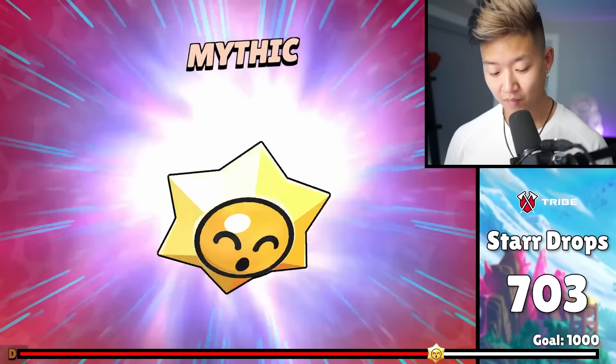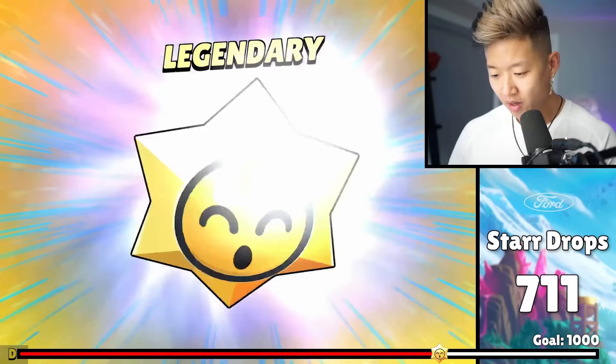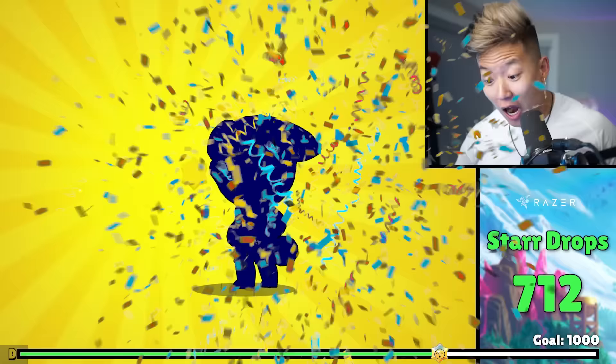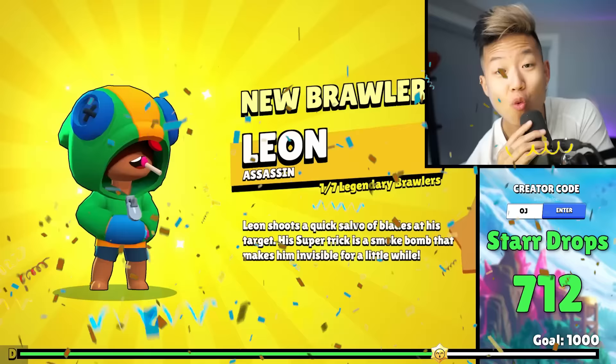And after another stretch that felt like forever, finally we hit a lucky streak. Mythic gave us a cult skin. Rare, rare, rare. Legendary — it's been a while since we've gotten legendary. Leon. We got Leon! We actually got not just any legendary — not Meg, not Chester. We literally got Leon!